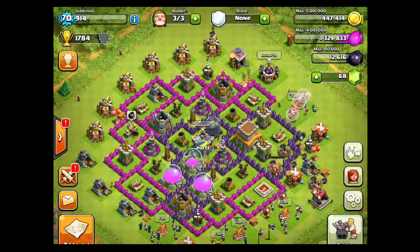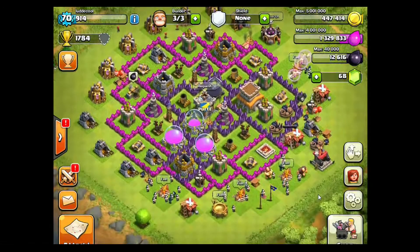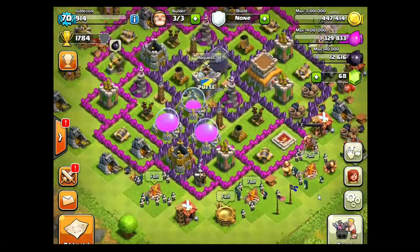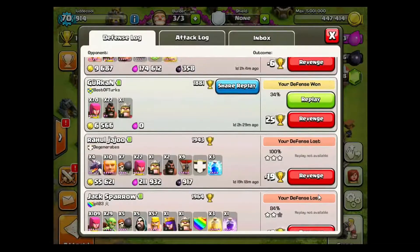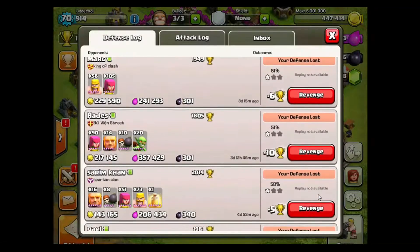As you can see I'm not in a league right now because it's just been reset. What you're going to do is train up a few troops and go into your revenge list and basically find someone who has a lot of trophies — more trophies than you have at the moment.